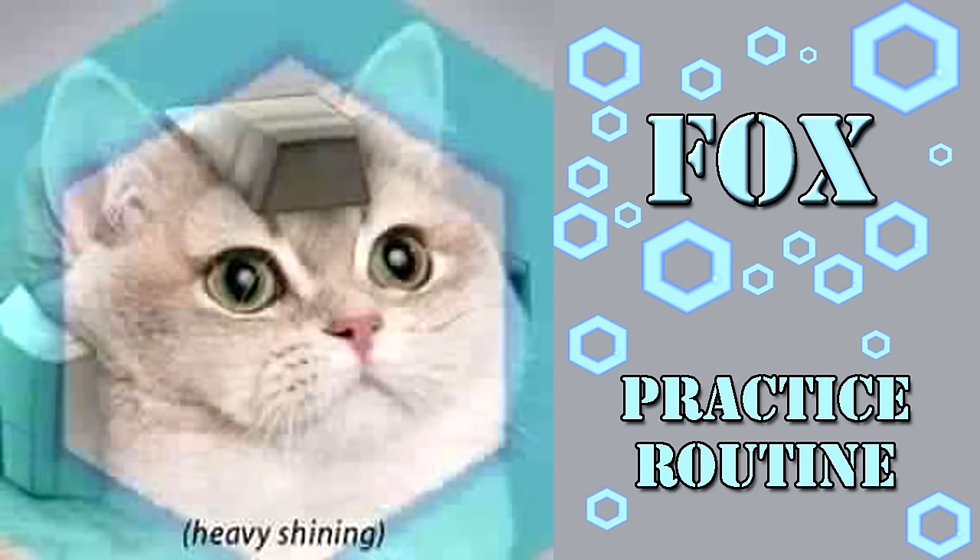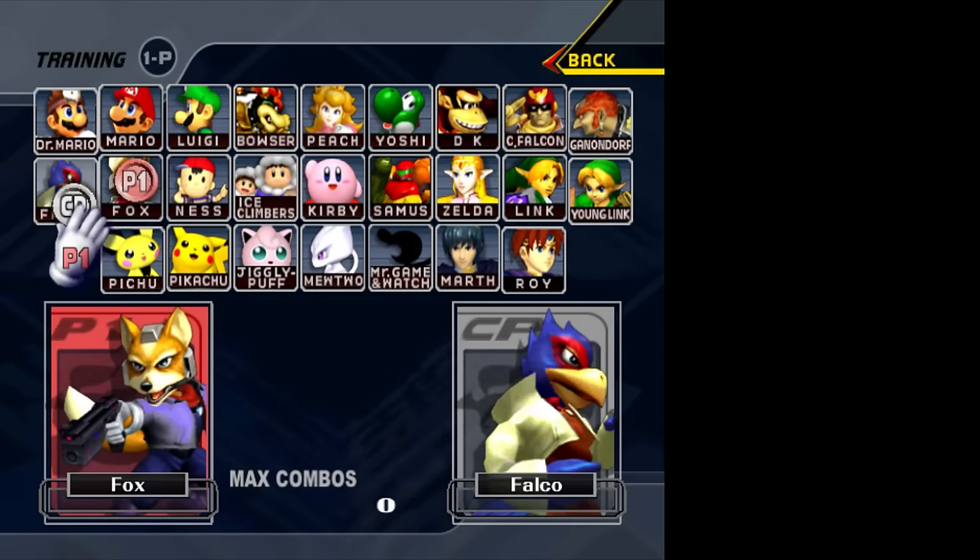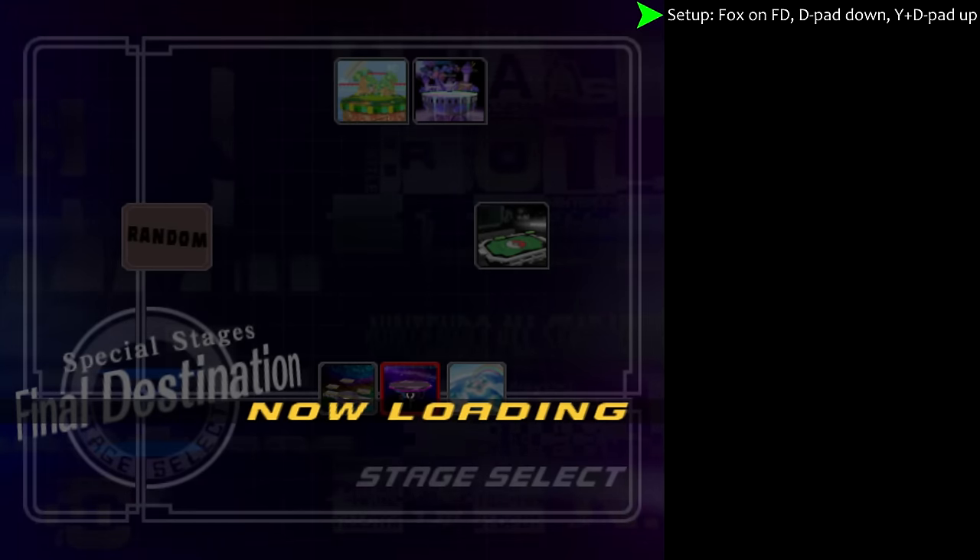This is an all-purpose mid-level training routine that focuses on the essential Fox tech skills that need to be consistent. In training mode, pick Fox on FD.